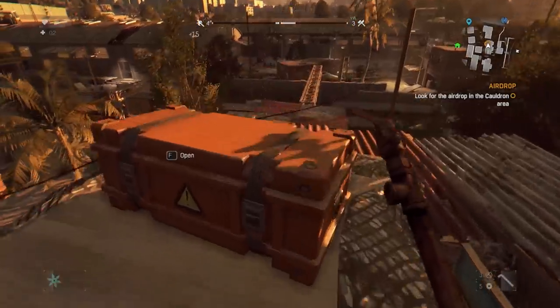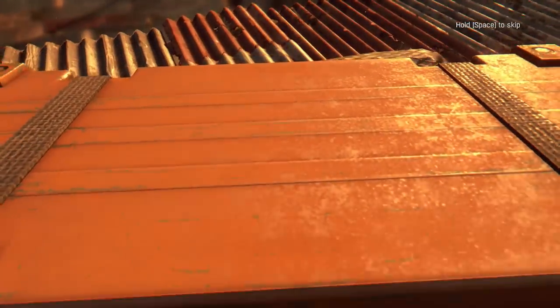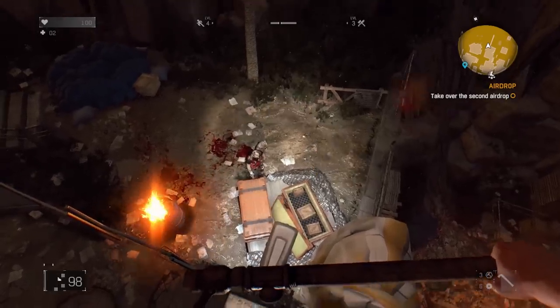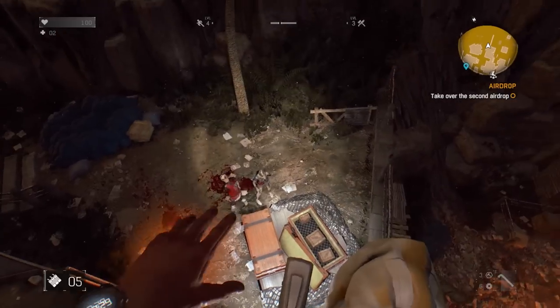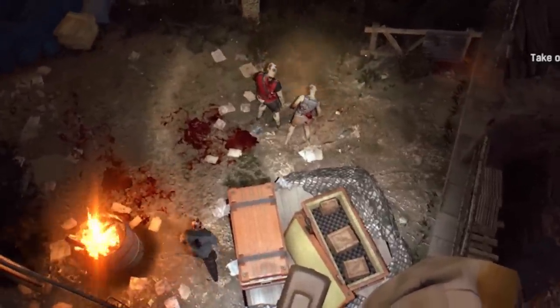We need to collect an airdrop full of Antizen. Unfortunately the first one we check is empty, but just as we finish checking it, two more airdrops were made. Rice already had his men in the first one, so I end up sprinting to the other location. As night begins to set and I run past a goon, tensions begin to rise.